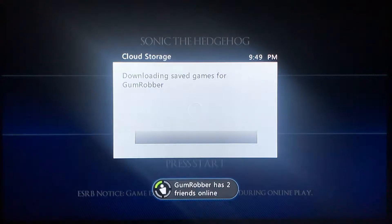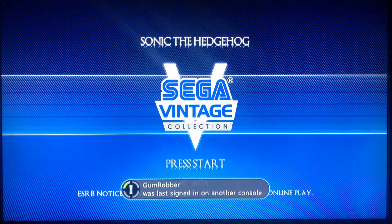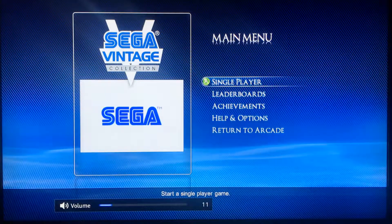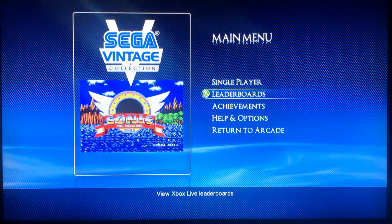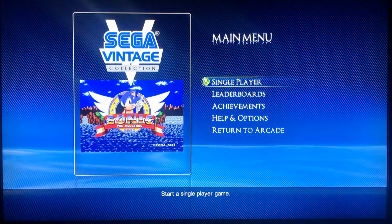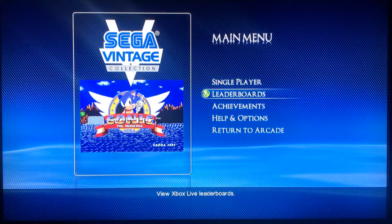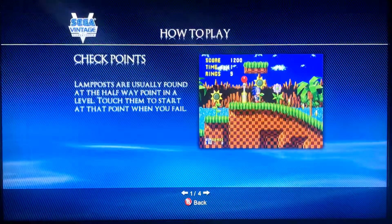I have two friends on, but it doesn't matter because we're not going to be playing with anyone. This is the Sega Vintage Collection. This is going to be the style of menu we'll be using throughout most of these, except for CD and 4. All it shows is leaderboards, achievements, help, and options — like controls.